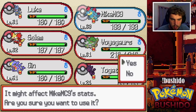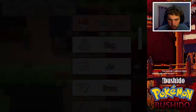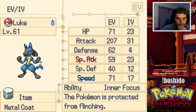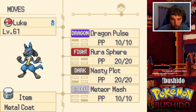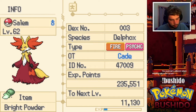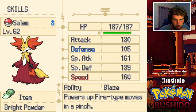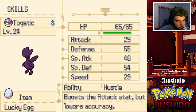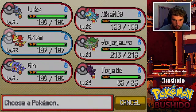The Adamant one goes on MikeMC9. You get a different Attack-boosting nature for Lucario? Here's the thing — we already have so many EVs and IVs into it. We might just make Lucario physical because we already have Meteor Mash. I might do another Adamant one onto Lucario, because originally I wanted to make it special, but now it's obviously much more important to make it physical. And we were gonna give the Timid one to Salem.